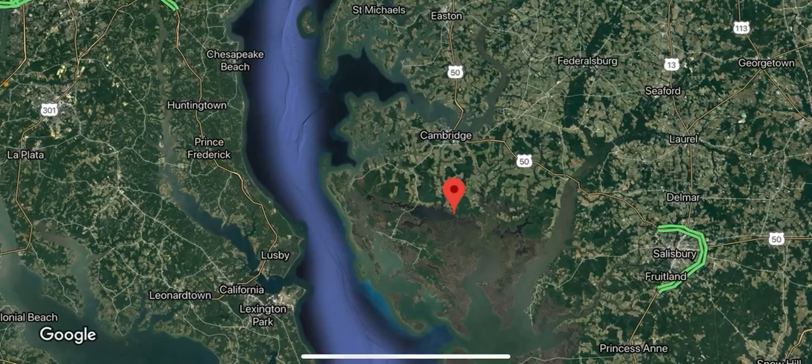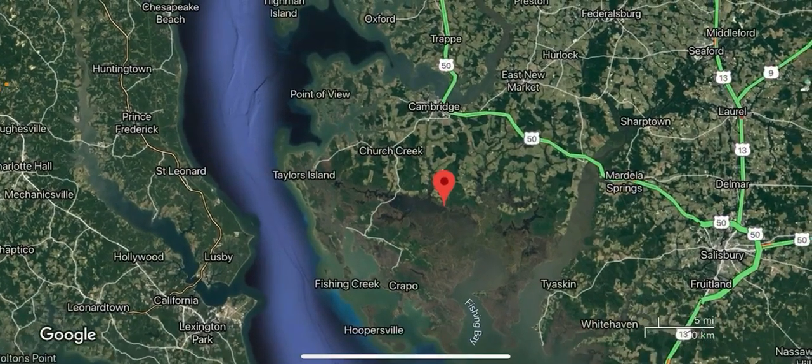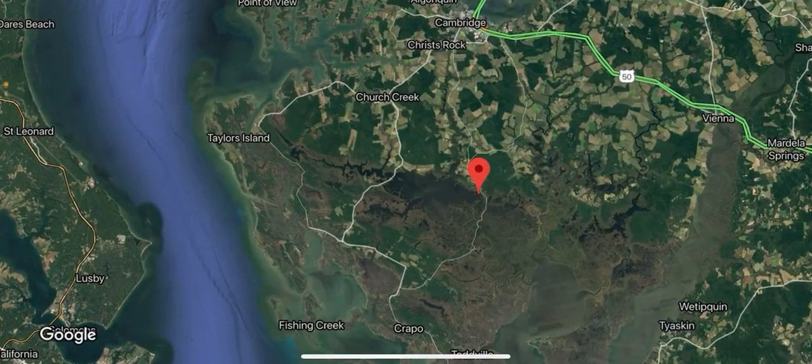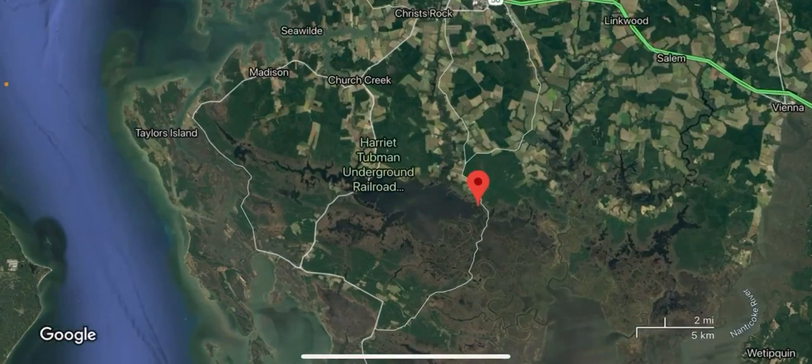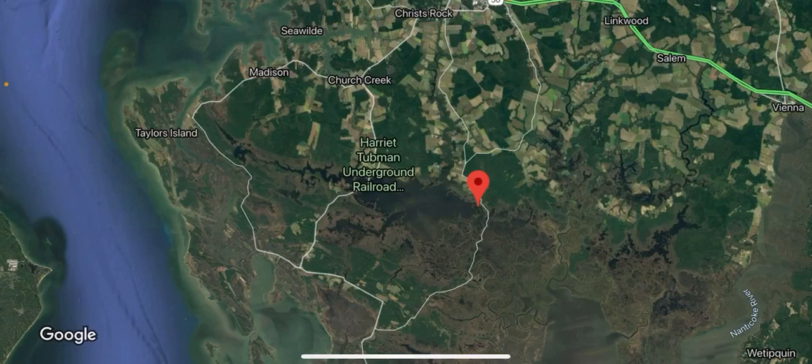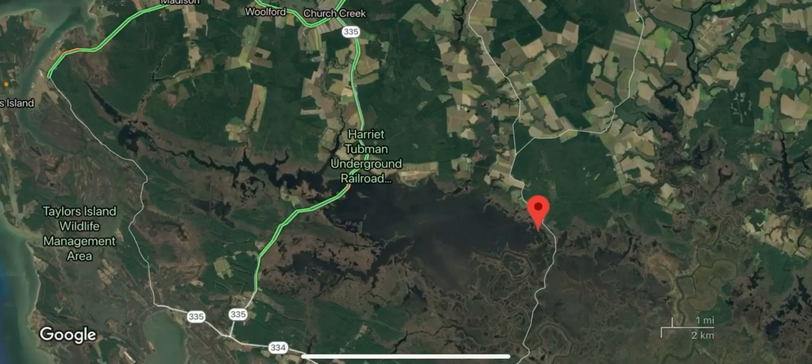Our snakehead tournament just started and we wanted to go over some questions from this past week about locations, especially Blackwater. As you can see on the map, we've got the whole Blackwater area. We have some tips on where to fish there. The reason we're covering this is because certain areas have been posted with no parking signs — but most of them are just no parking, so you can still fish. You just need to find another way to park.